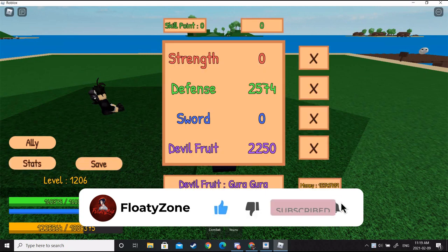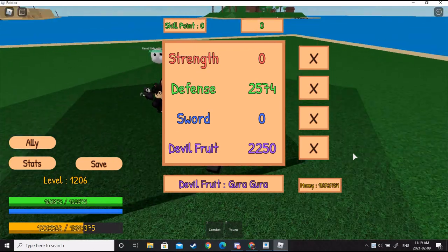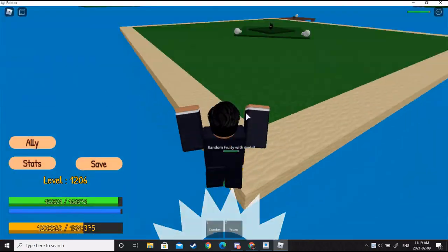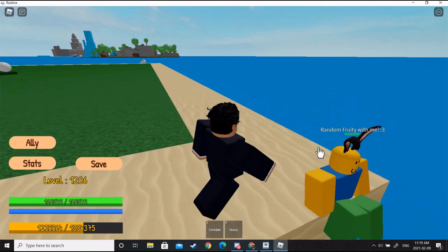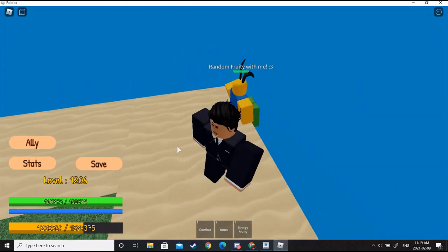As you guys can see right now, I do have 12 million dollars stored in my bank. I'm going to be showing you guys how to make this much money. I basically made that 12 million in five minutes. Look at this flex — I'm just going to go ahead and buy fruits and throw them in the ocean just for the culture. If you guys want to flex like this, just watch to the end of this video.